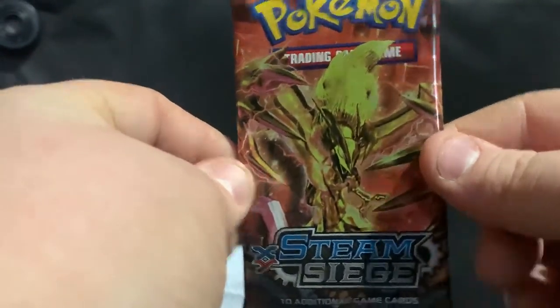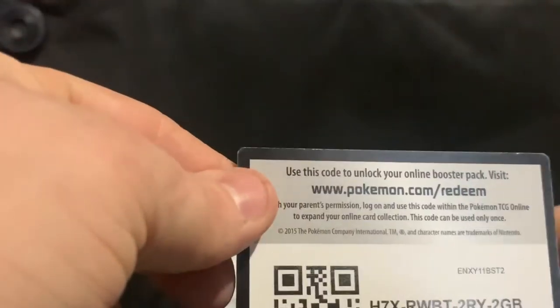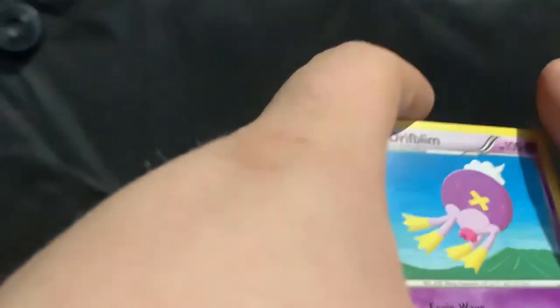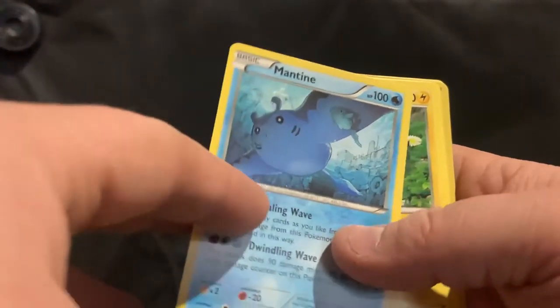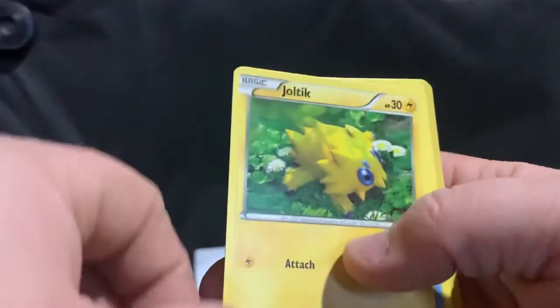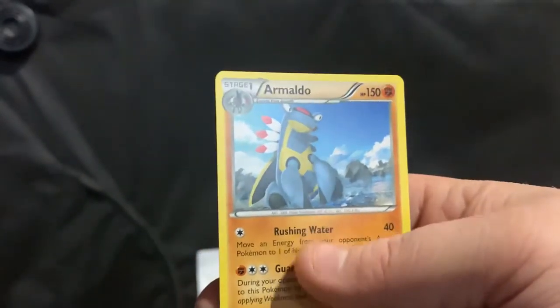Last pack is Steam Siege. Please don't forget to hit me a like, and wish me some good luck. Please share and follow for some code card giveaways that I'm going to be doing. As I struggle to open up this pack — code card. Drifblim, Fletchinder, Talonflame, Ponyta, Klang, Magearna with the Magearna on it. Joltik — doesn't look so happy. Burmy. Ooh, Reverse Holo Pokemon Ranger, and Aromatisse.